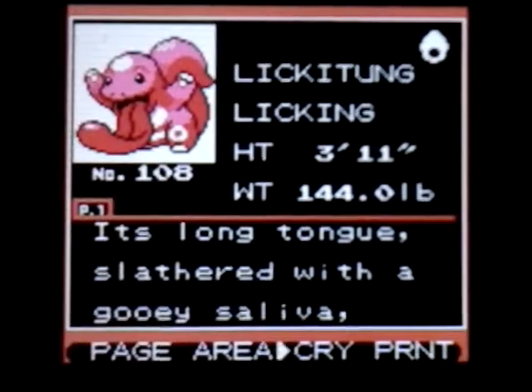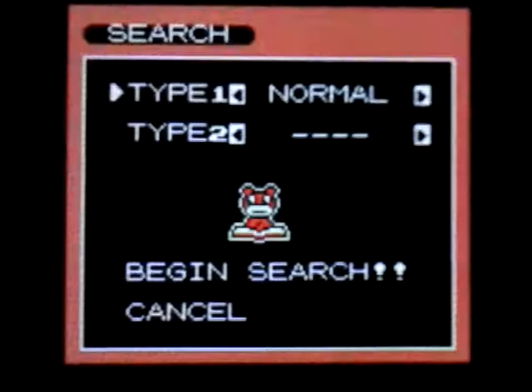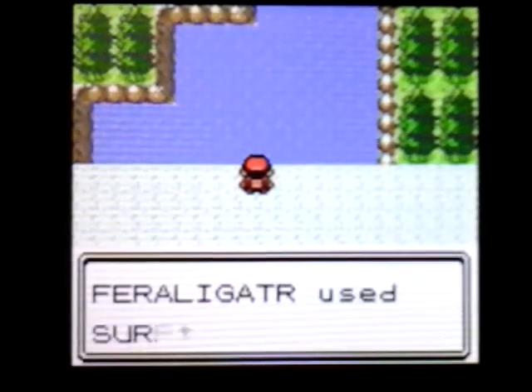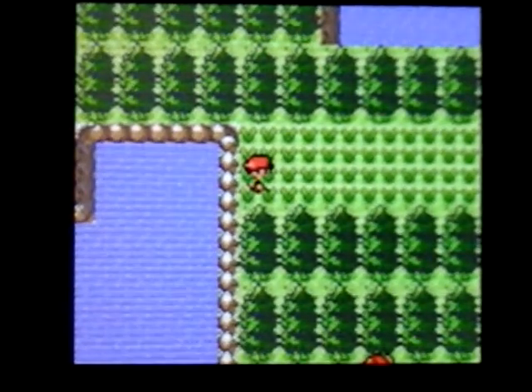I'm just showing you guys something really quick — actually in the Pokedex it tells you right here you can find a Lickitung. But there's actually a lake over here, so what you need to do is just go and surf, and just go up, and in this patch of grass you're going to find your Lickitung.